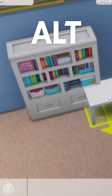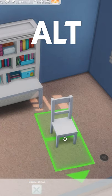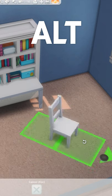For even more freedom, if you hold down Alt, you can now smoothly place items anywhere. While holding Alt, you can also click and drag to rotate your selected items smoothly.